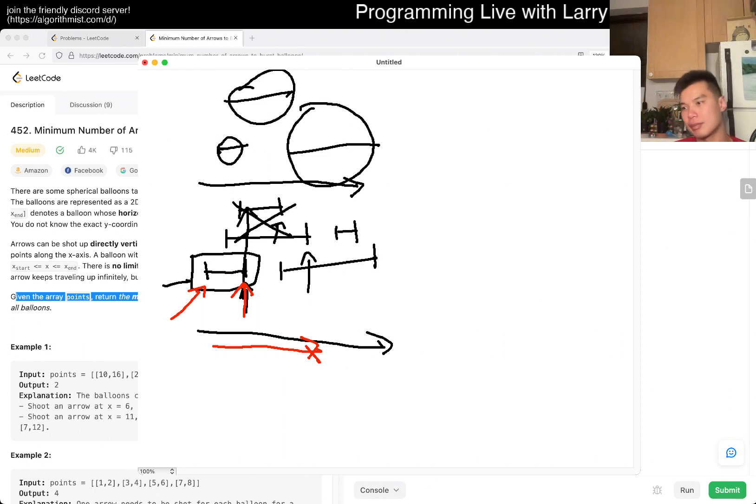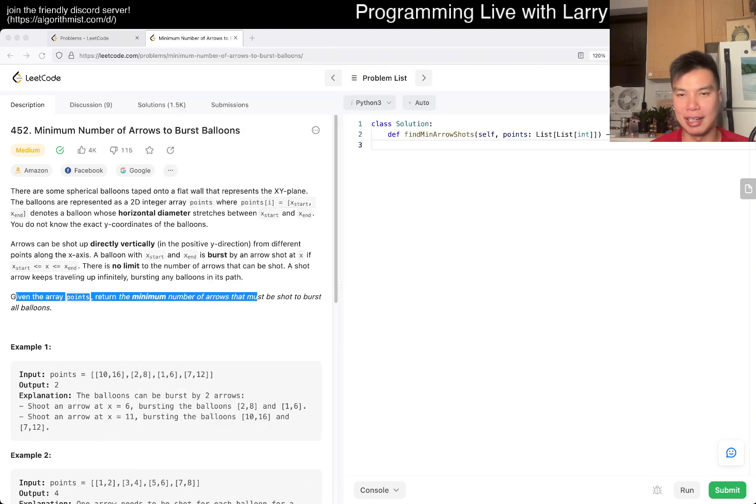I think that's really the core idea — it's a lot of bookkeeping. You can do this a number of ways. The way I always write sweep lines is a little different. As you go from left to right, you have these events. For this problem there are two types of events: the beginning of a balloon and the end of a balloon.